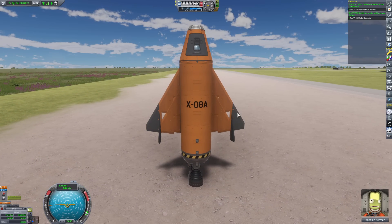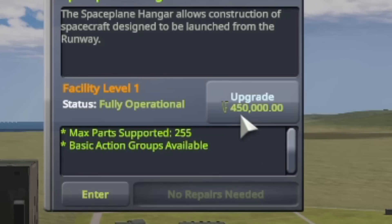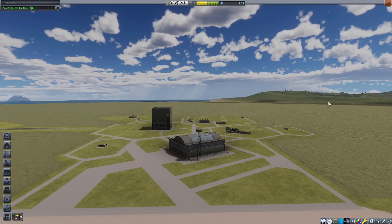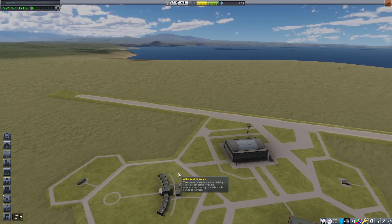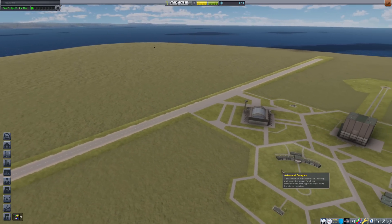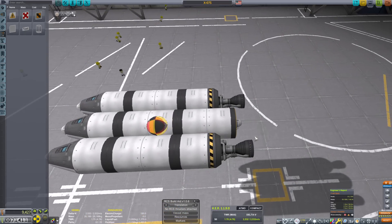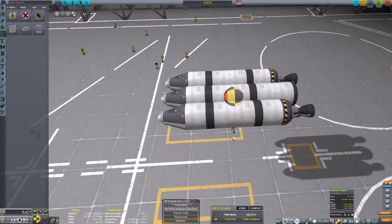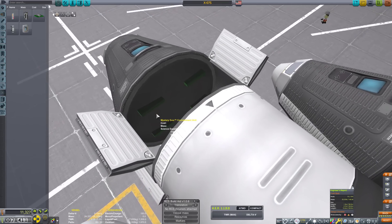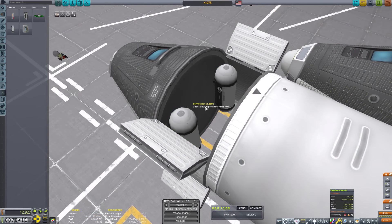Now, finally, after all that grinding, I was able to upgrade the space plane hangar and upgrade the runway. Look at that — 600,000 Kerbal Bucks. But this unlocked the ability to create larger, more complicated, heavier, longer craft. I was no longer stuck with 30 parts; I could go up to 200 plus parts. I was no longer stuck with something like 18 tons — I could go way higher than that.